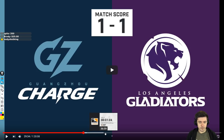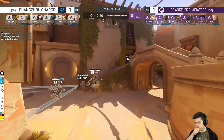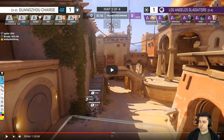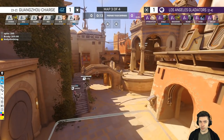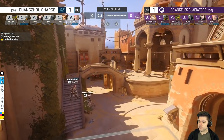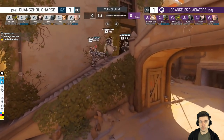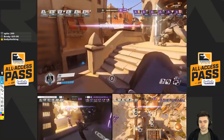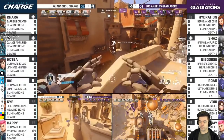Next map is Anubis. On defense they're going to start on normal standard spots, then rotate extremely well and make it very hard for Gladiators to reach them. Shu is always safe. They're running a 3-3. Rio on Winston is a smart move — the map is good for it, and he's a little more comfortable on Winston.